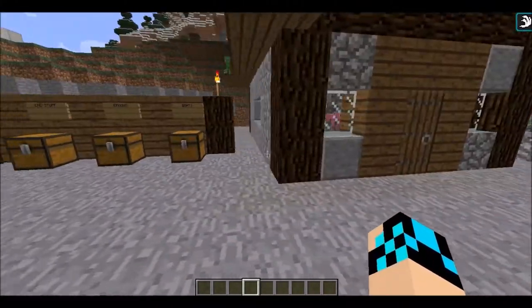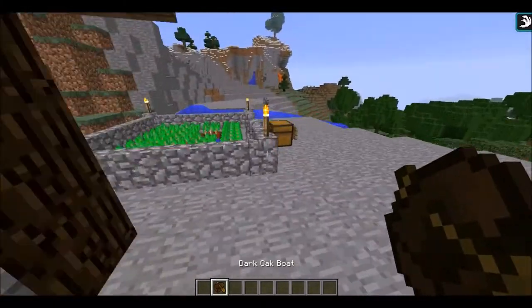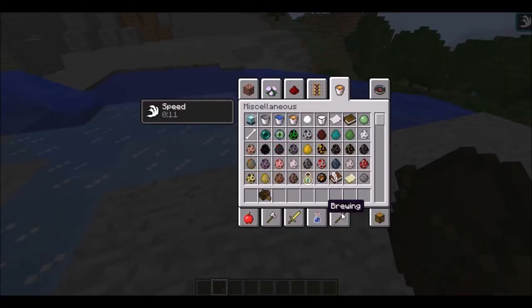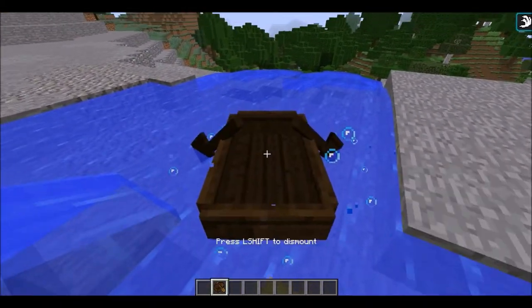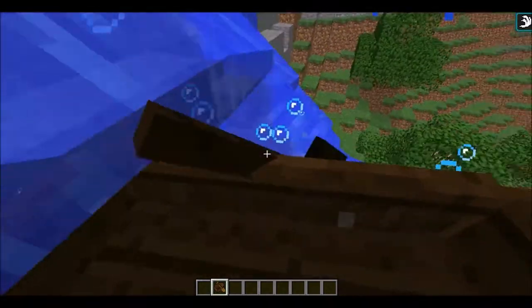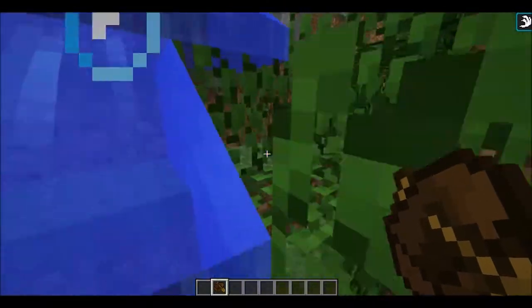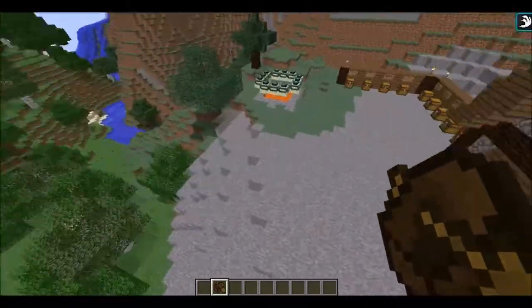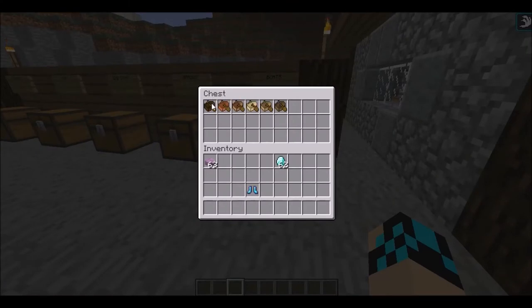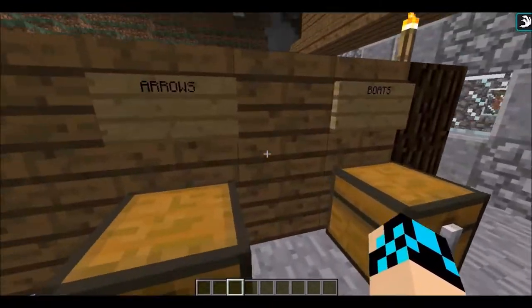Now let's move on to some bigger stuff, like boats. These boats are more like Pocket Edition — personally I like these boats better, they move more smoothly. I forgot I was wearing Frost Walker boots. The crafting recipe is the usual boat recipe but you add a shovel in that empty area between the pieces of wood, and that gives you one of these new boats. They also now have different types: dark oak, acacia, jungle, birch, oak, and spruce boats.